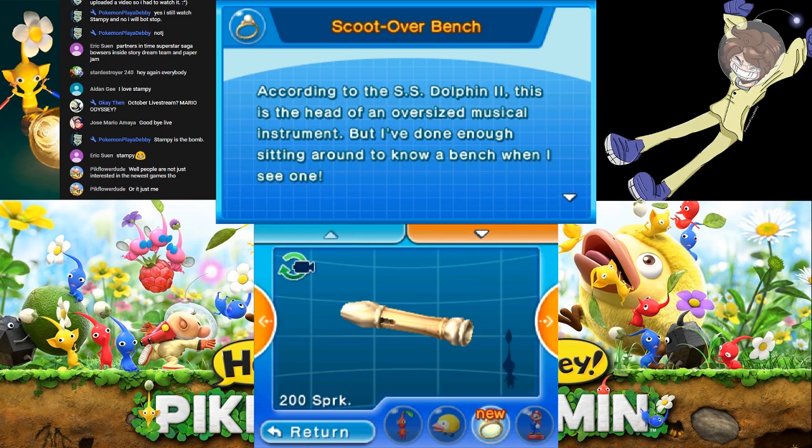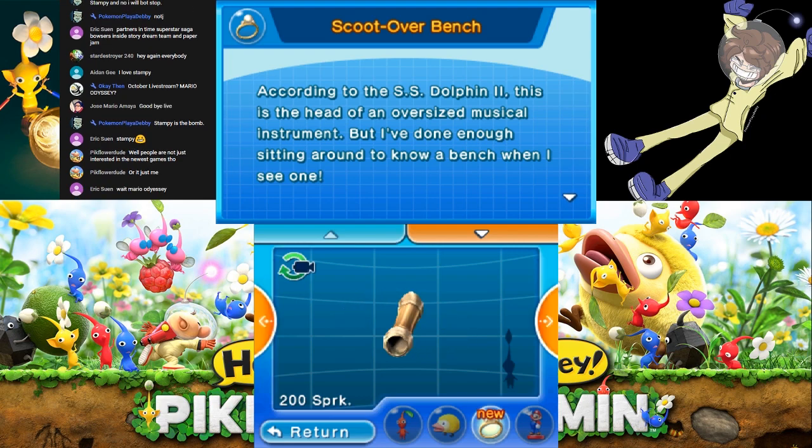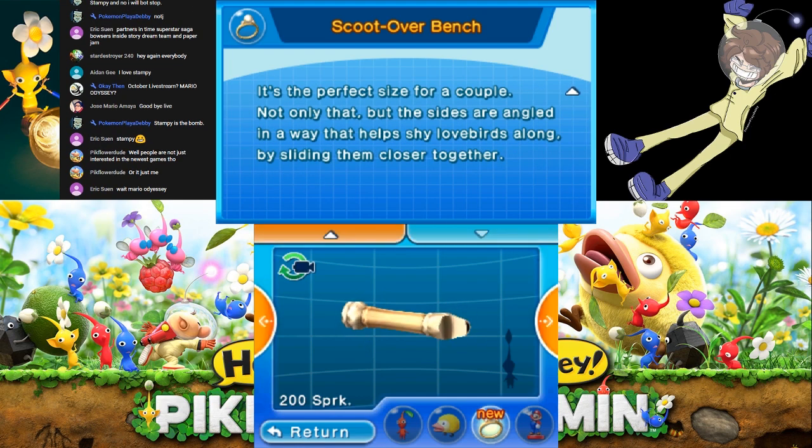The Scoot Over Bench. According to the SS Dolphin 2, this is the head of an oversized musical instrument, and I've done enough sitting around to know a bench when I see one. The perfect size for a couple. Not only that, but the sides are angled in a way that helps shy lovebirds along by sliding them closer together.